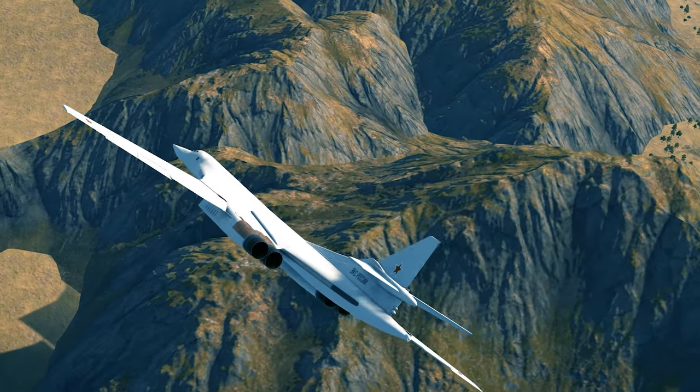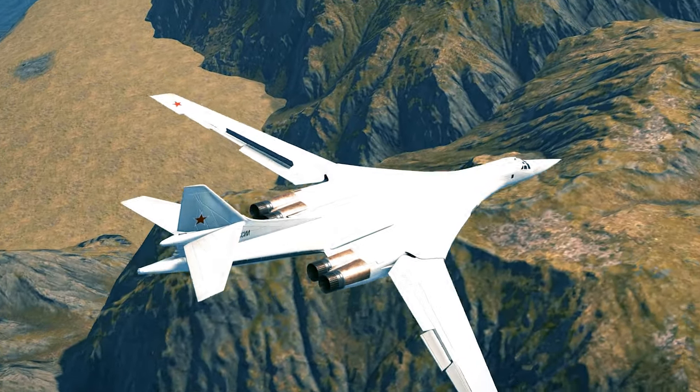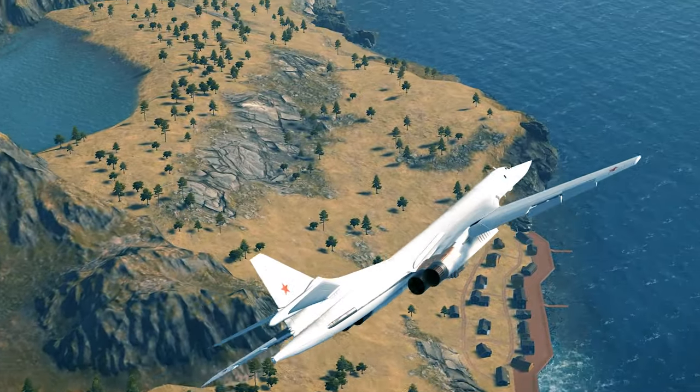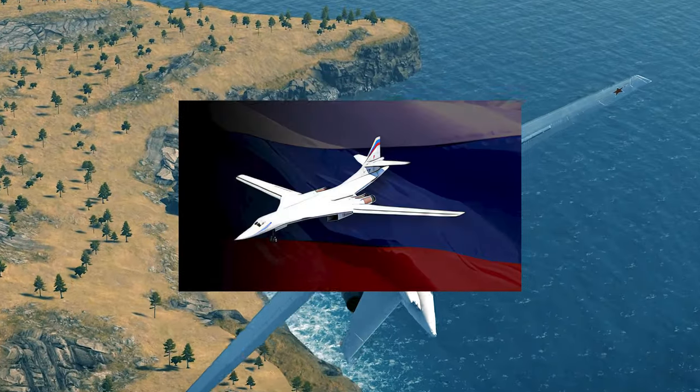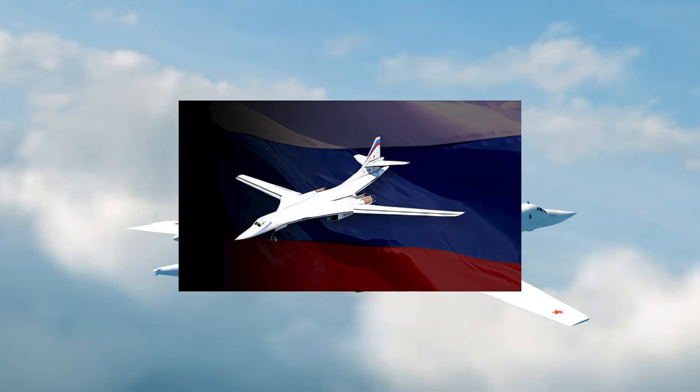However, when the update was released, the design was changed to a more modest one, which had a simple red star on the vertical stabilizer. For a brief period, the old design was still visible in the image used in the item carousel. However, it was patched in a later update to reflect the in-game design.